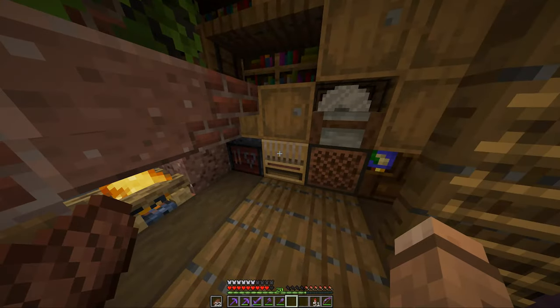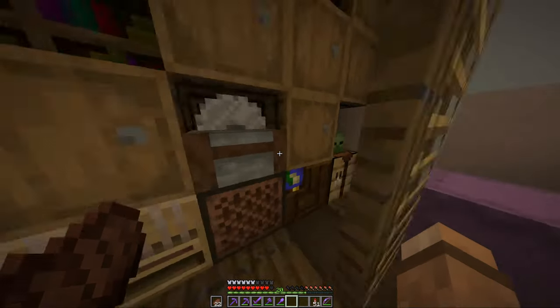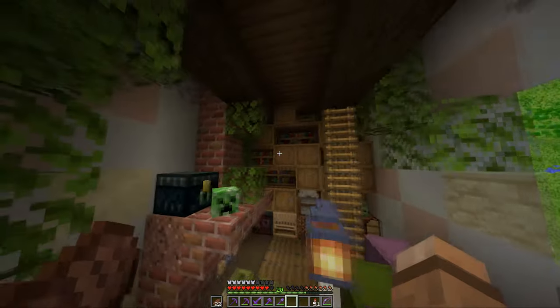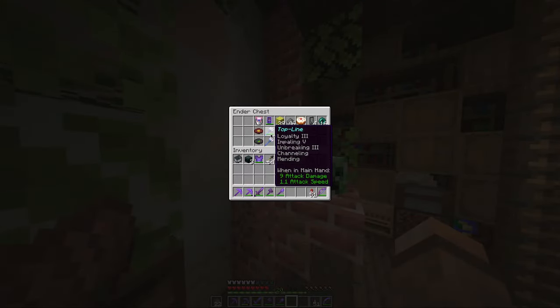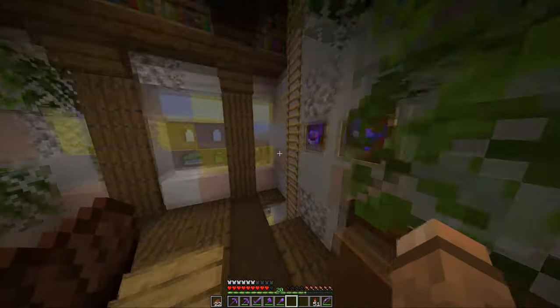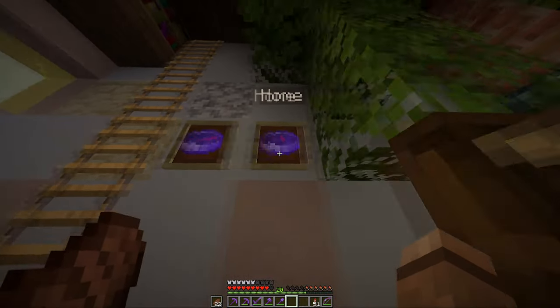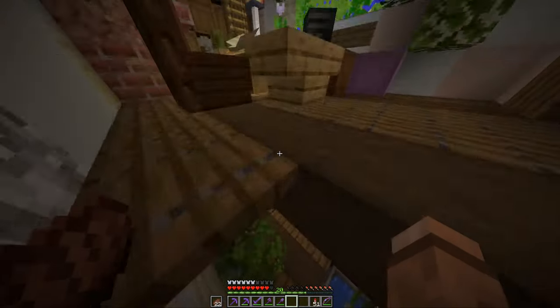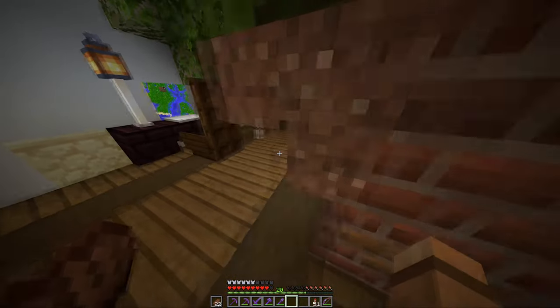There's a smithing table room, jukebox, cartography table, crafting table, some storage and bookshelves. I have an ender chest. I've got two tridents and wanted to put Riptide on one but haven't got to that yet. Some sponge, some extra gunpowder. I have two compasses — one leads me to the End portal, one leads me home. And this is my dog, my second dog.